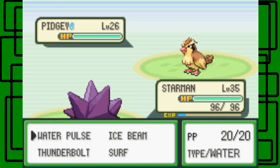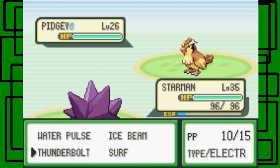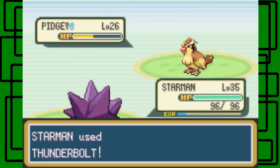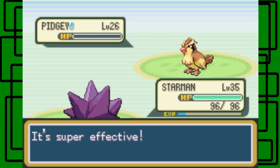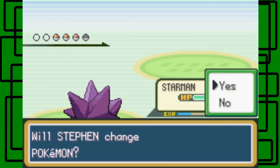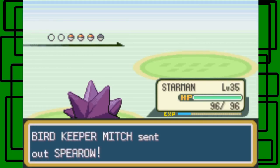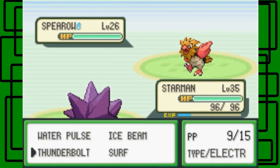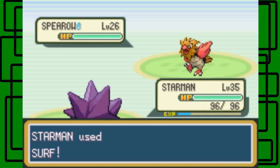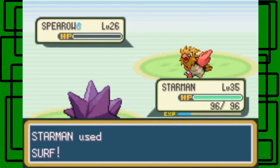Pidgey — nice! I have one Ice Beam and ten Thunderbolts. I could even use Surf on that thing and probably get a one-hit KO. Let's go for the Surf. Here we go — nice!